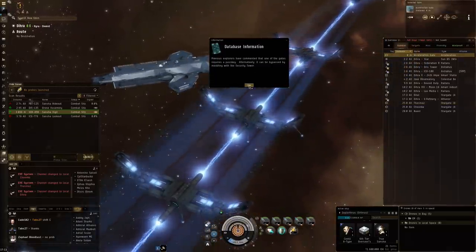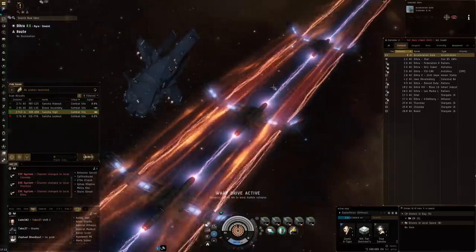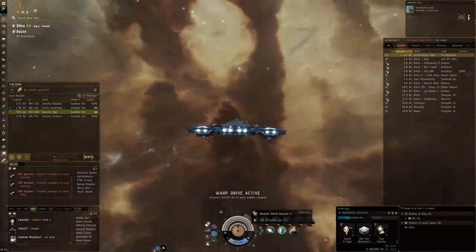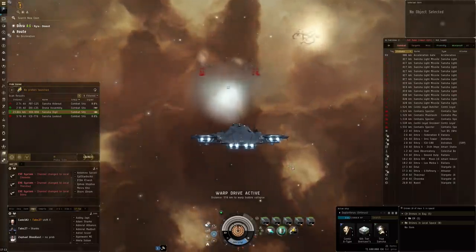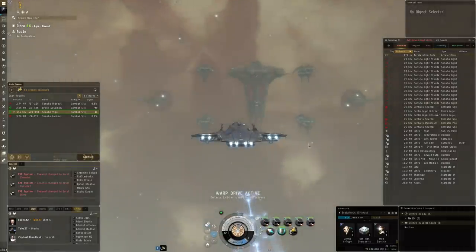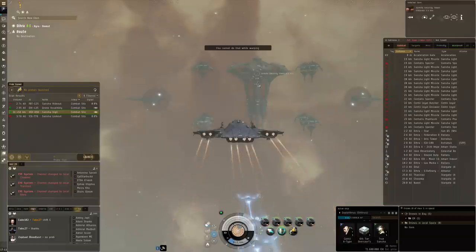Right now I just found a Sansha Vigil. Generally speaking this is not one where we need to do a lot of spread damage. I will start repping preemptively because I do rush these Vigil sites. It's important that you don't waste too much time — the incoming DPS here is pretty significant.